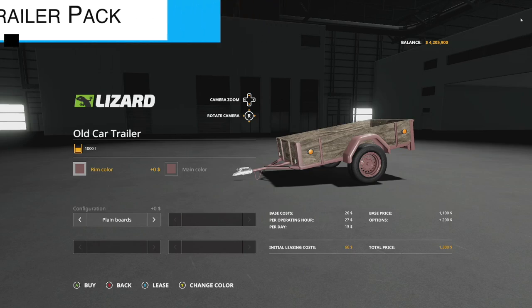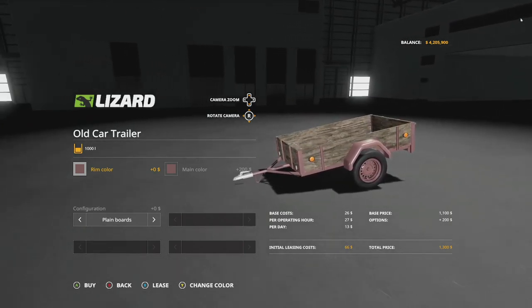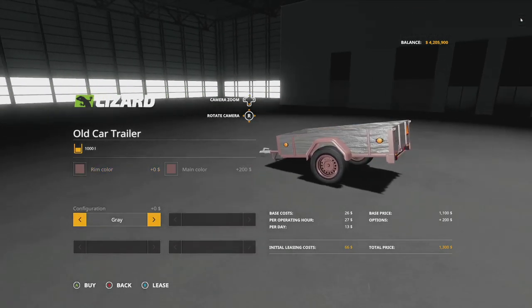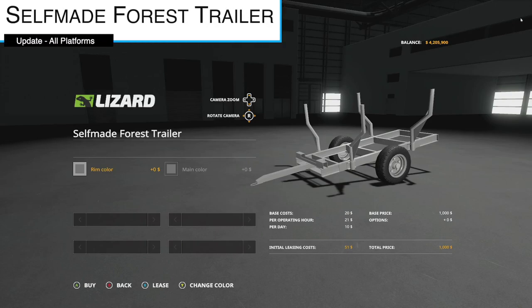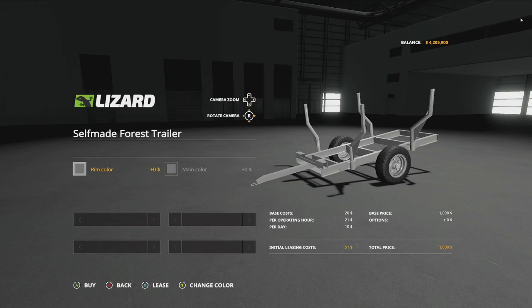Another update to the old Lizard car trailer pack — version 1.7 — the one-axle trailer has been updated and new Minus tires and Lizard tires have been added. The self-made forest trailer also gets an update — version 1.001 — with minor fixes and improvements.